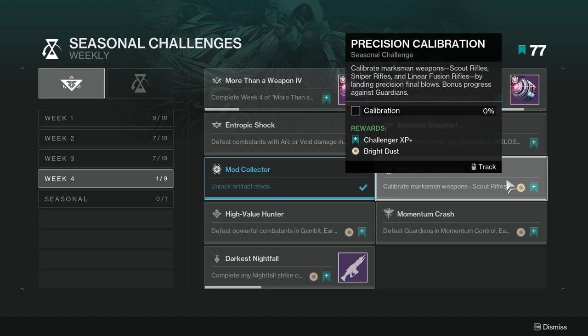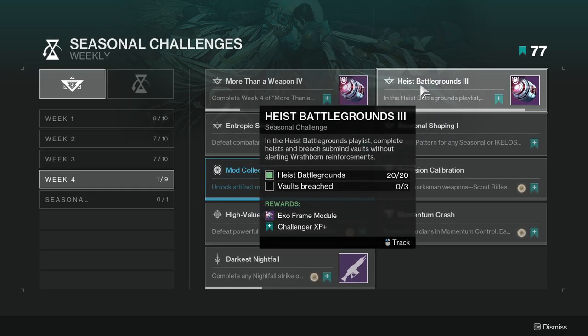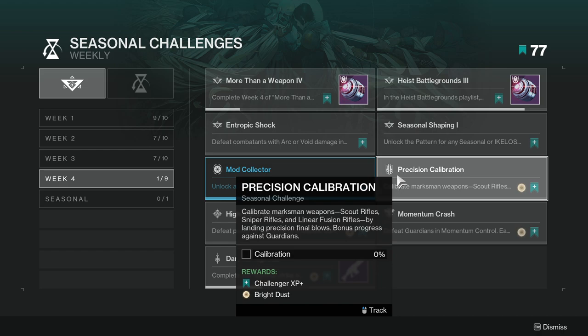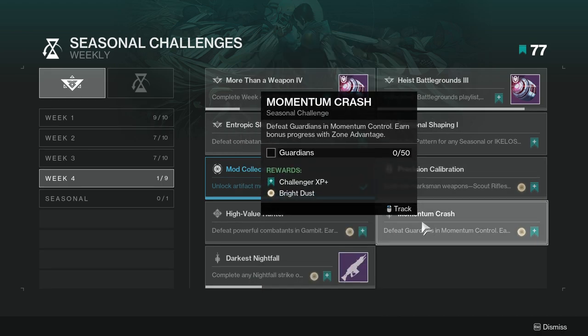'Precision Calibration' — calibrate marksman weapons: scout rifles, sniper rifles, and linear fusion rifles by landing precision final blows. Bonus progress against Guardians. You could actually do this in combination with Tropic Shock and Heist Battlegrounds, so you can try to complete all three at the same time. It'll be a little annoying but it won't be super hard.